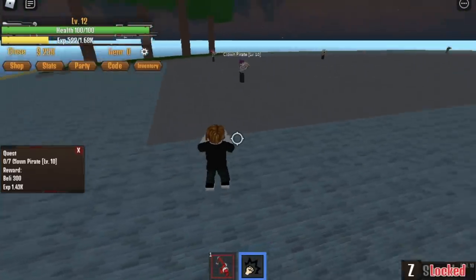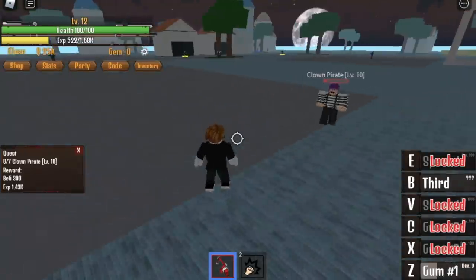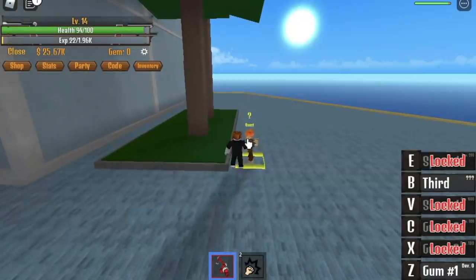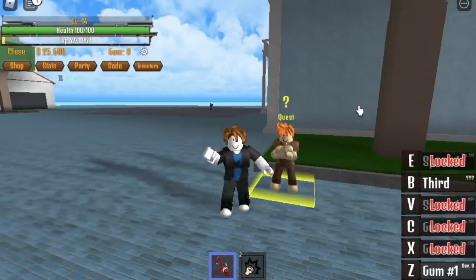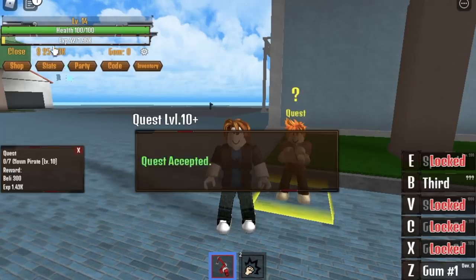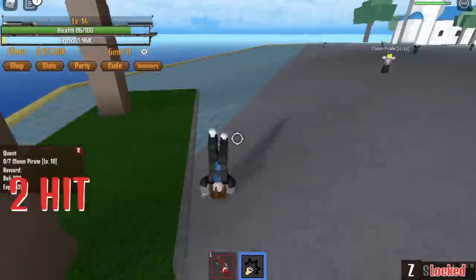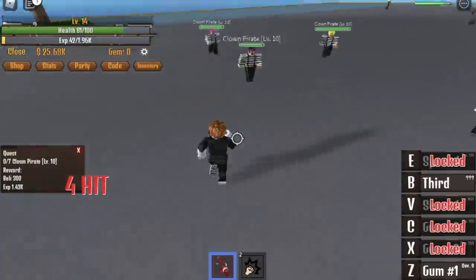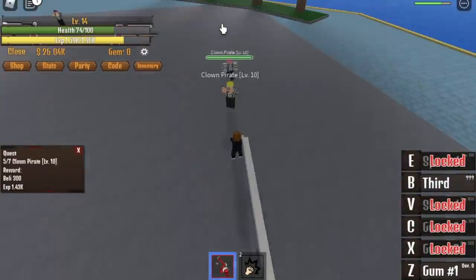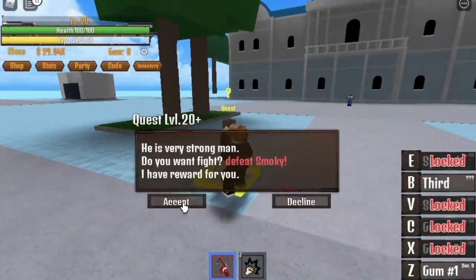At level 12, I'm just gonna show you — you cannot one-hit your enemy yet. You need to lure them first and hit them twice with your Z skill, which is kind of slow. But when you reach level 14 — assuming you put all your stats on Power — you just need to lure them and use your Z skill. That's kind of fast. Do this until you reach level 20, and after that you can start defeating Smoky.